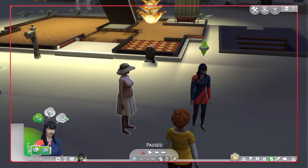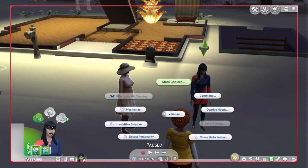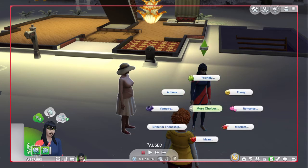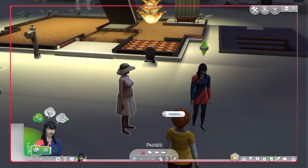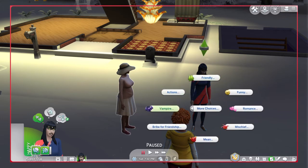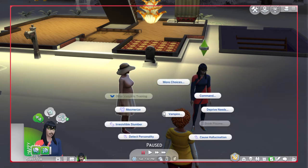I forgot to mention the powers and what they do. My two favorite powers to use are obviously the Command and the Deprive Needs. With Command, you can command Sims to be mean to other Sims, command them to work out, leave, repair, or clean.